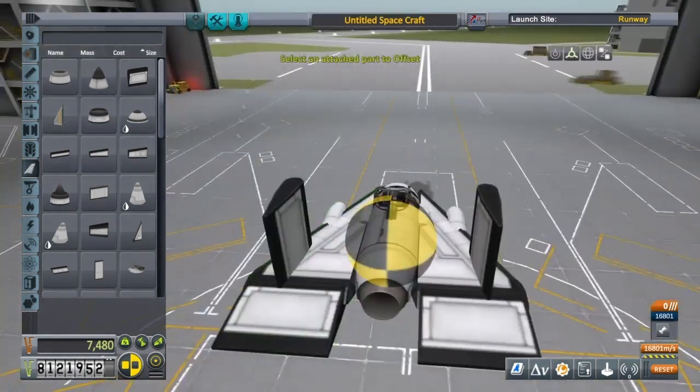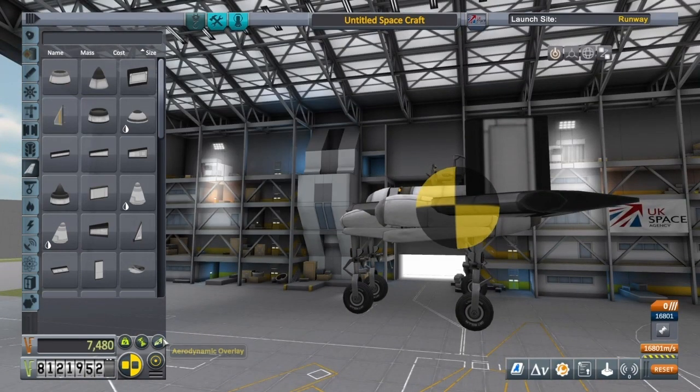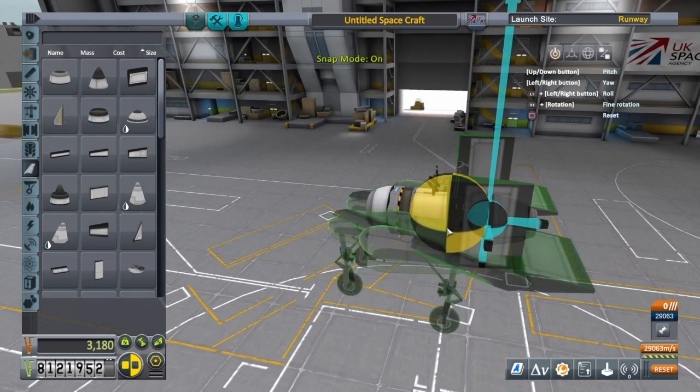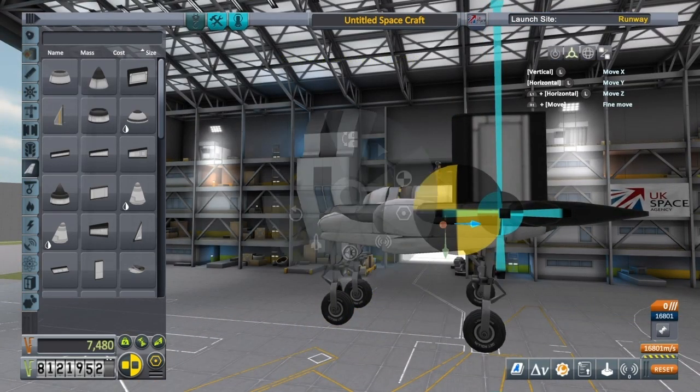That's what these two elevons at the side are doing — I've just moved them up a little bit as well. And then I had the trouble of trying to set everything so that the elevons on top only control yaw and the back only control roll and pitch.